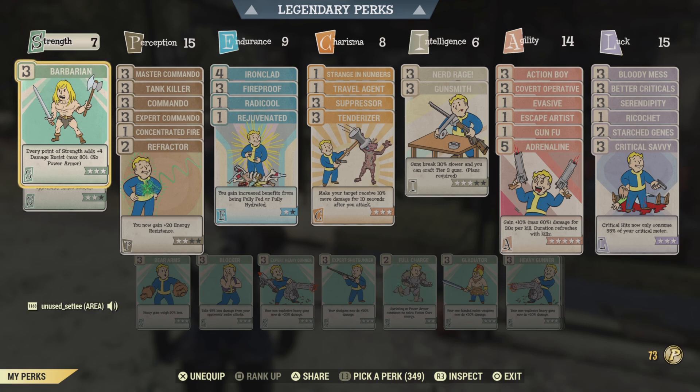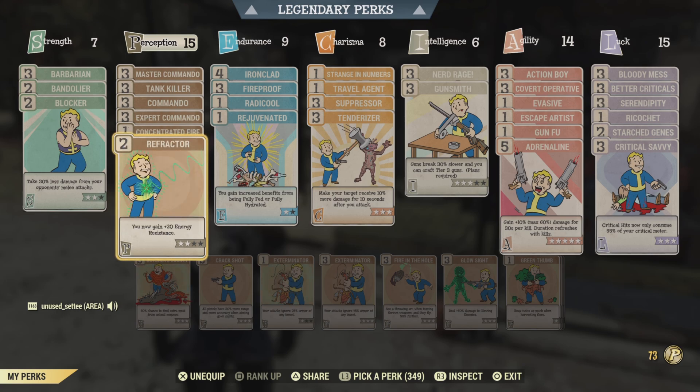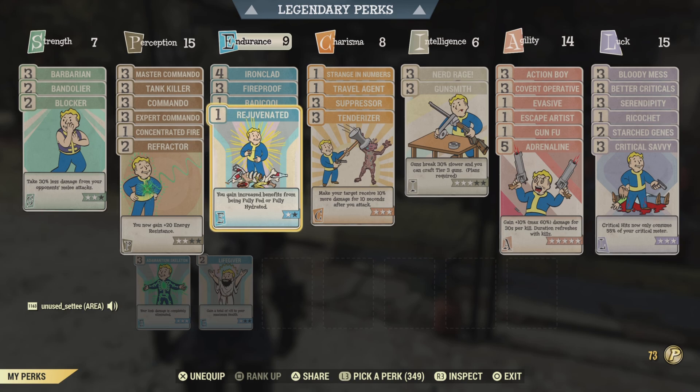Barbarian works really well and gives me some extra strength because my strength is really bad. Commando and Tank Killer are all there. One point in Concentrated Fire and Refractor just for energy damage. I've got some in Ironclad, Fireproof, Radical, and Rejuvenated.